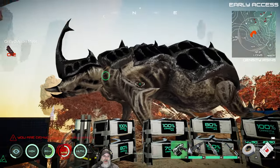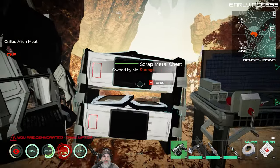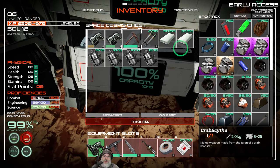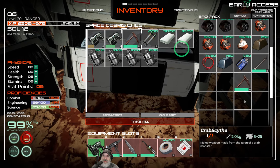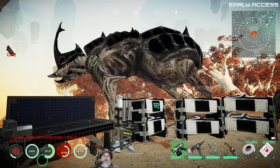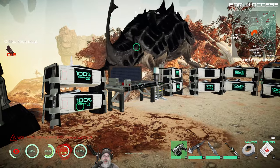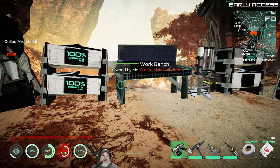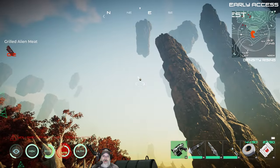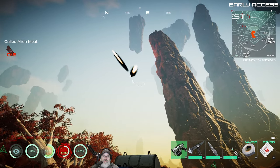I don't think we need the crab scythe anymore. I'm going to put this one in storage just in case. We need to make the printer and the chem station — I think that was the next thing we wanted to do.